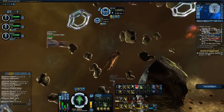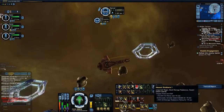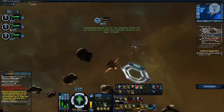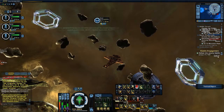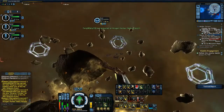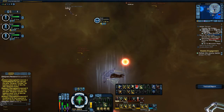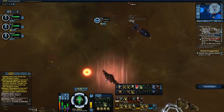You also have Hazard Emitters, which is a transfer ability that can heal your teammates instead of yourself. You also have Transfer Shield Strength, which transfers your shield strength to them, boosting them. The engineering ability Extend Shields can only be used on allies and provides a longer, bigger boost than Transfer Shield Strength. Keep in mind that Extend Shields has a maximum range of 7 kilometers, while Transfer Shield Strength has a range of 10 kilometers.